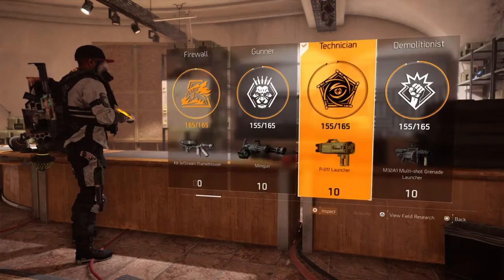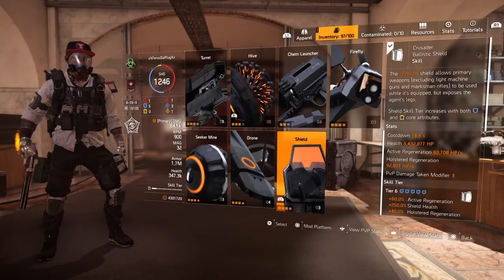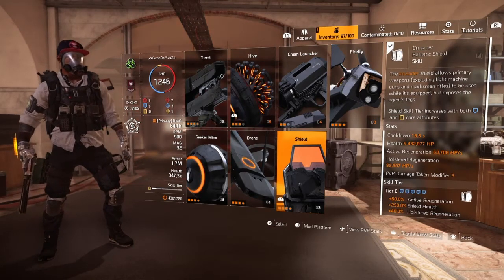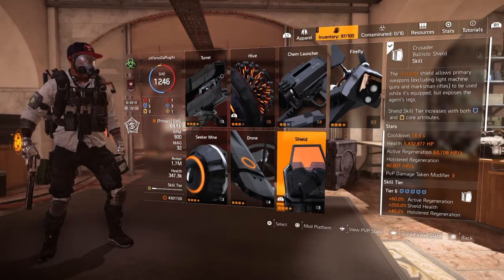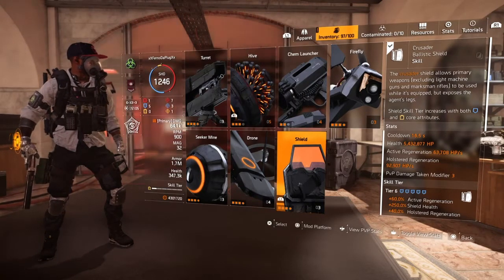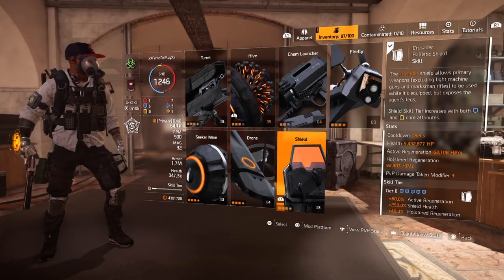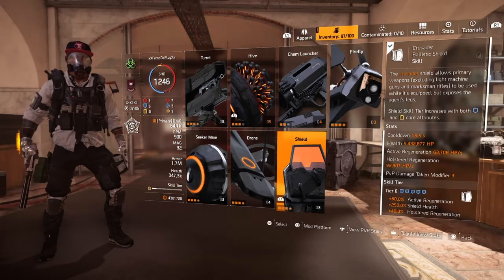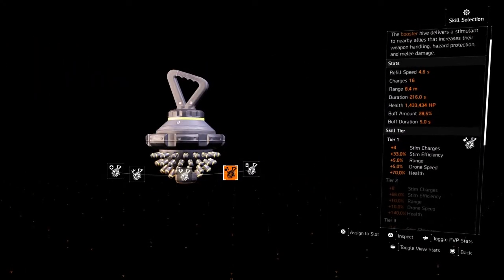The weapons I'm going to be using here are the assault rifle, the rifle, and the SMG. Now going into the build, we're going to talk about the gadgets first. I'm not using the striker shield anymore, but I am using the Crusader now. You're getting the 50% health with this build — with the three-piece since they've nerfed that, it's not bad. We're doing like 5 million 432 thousand 877 health on this. Beforehand I think it would have been like 4 million 7 or 4 million 5.